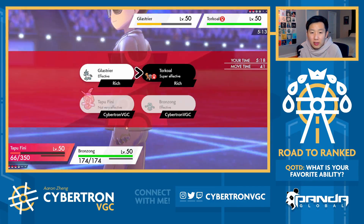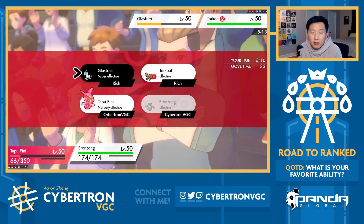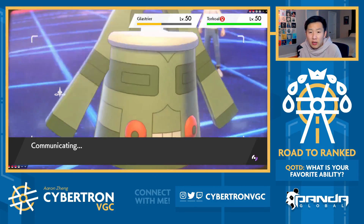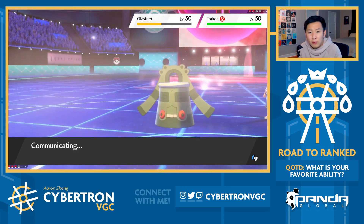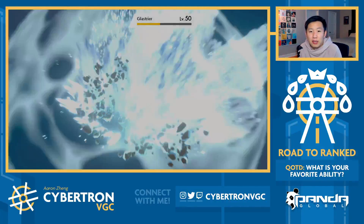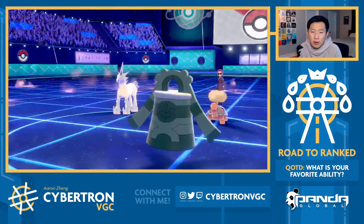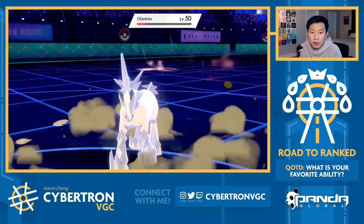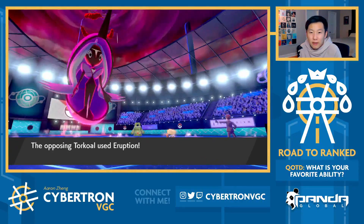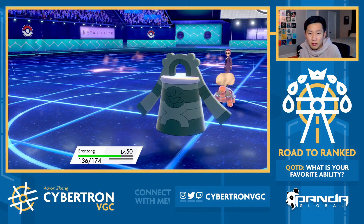Torkoal's my opponent's last one. We should always Geyser here. I'm pretty sure that's gonna be AV Glastrier. I'm down to just Geyser into Glastrier and Body Press. Because as soon as we change the weather, we should win the game with Thundurus in the back - Thundurus plus Bronzong double up should KO the Glastrier. We were lucky to get the crit, but even if we didn't, the second Body Press plus the Geyser damage would be enough to KO. The main thing is that they never got Trick Room up, and we were running a hard Trick Room team.